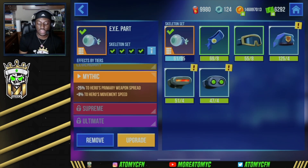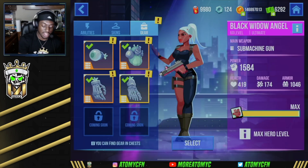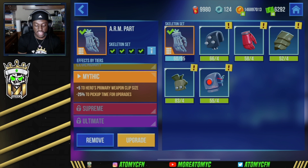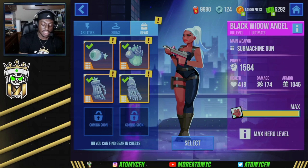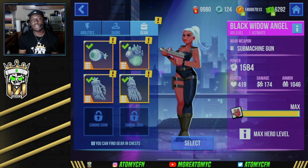For gear, we're running the entire skeleton set. The eye part gives minus 25 to primary weapon spread and plus 8 to movement speed. The heart part gives plus 12 health per second and plus 6 to primary weapon damage against enemy health. The arm part gives plus 5 to primary weapon clip size and minus 25 to pickup time for upgrades. The leg part gives plus 7 to maximum health and minus 14 to running loudness.